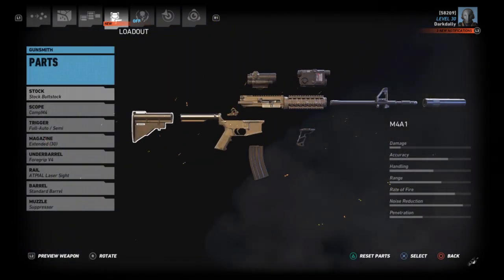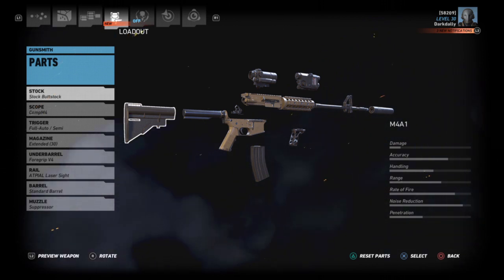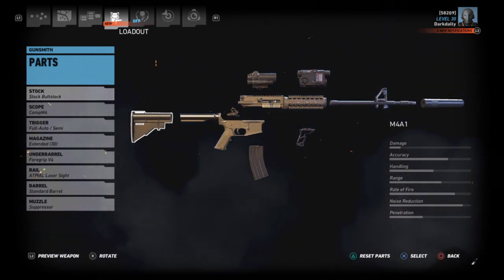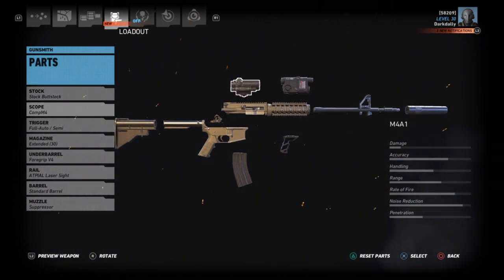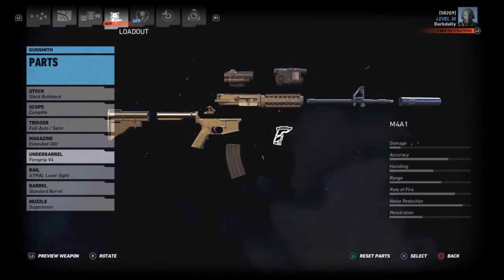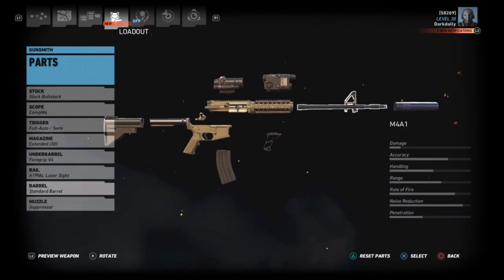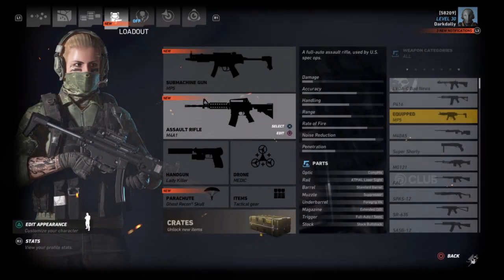Moving to our secondary weapon, the M4A1 — this is as short and compact as I can make it. This build is mostly meant for pistol and karambit, with the M4 as a last resort. We're not taking any long shots; everything close. Extended buttstock, optic of your choice. I'm using a foregrip to keep the M4's recoil down — assault rifles recoil upward more, so the foregrip keeps it straight. Laser sight for the same reasons as the MP5, shortest barrel possible.